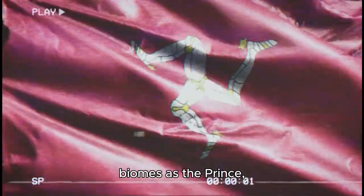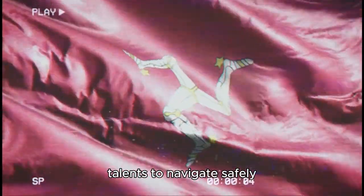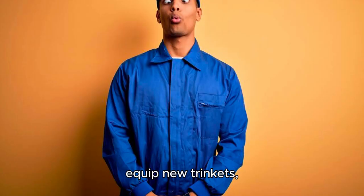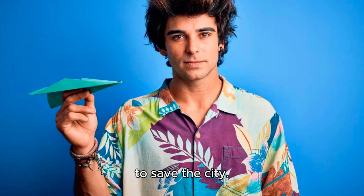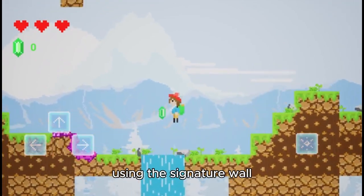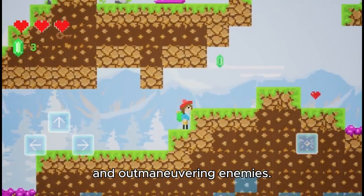Journey through vibrant biomes as the Prince, deploying his acrobatic talents to navigate safely across procedurally generated levels. Acquire and refine an arsenal of weapons, equip new trinkets, unlock equipment at the Oasis, and gather allies to save the city. Master the game's platforming challenges using the signature wall run for seamless traversal over gaps, avoiding traps, and outmaneuvering enemies.